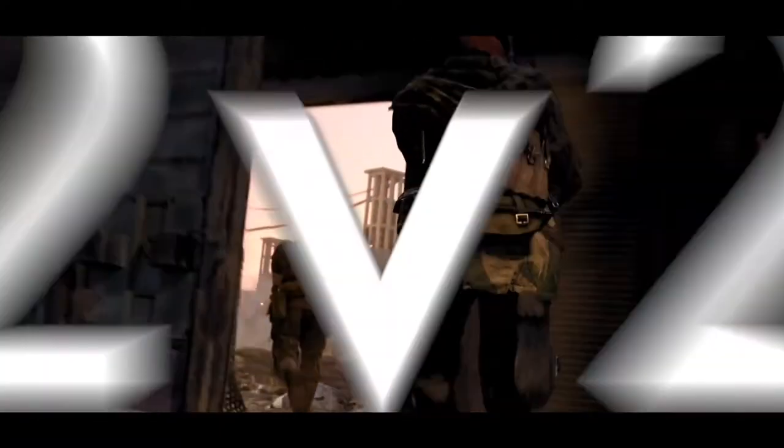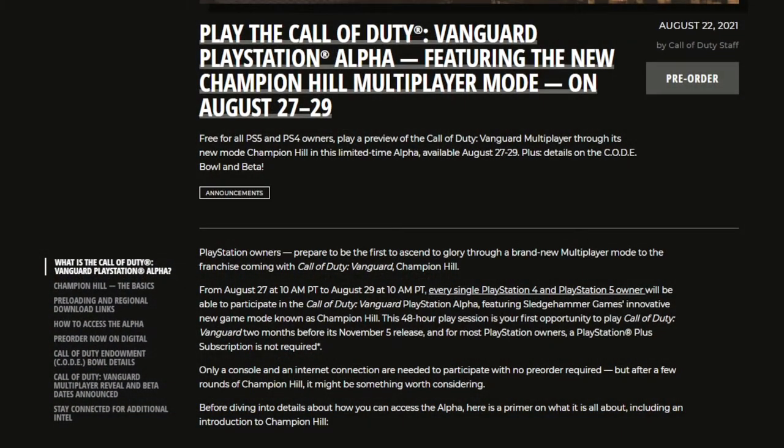The alpha is going to start on August 27th and last until August 29th, and it's only going to be featuring the new Championship Hill multiplayer mode. Directly from the Call of Duty Vanguard blog post, it says: free for all PS5 and PS4 owners — play a preview of Call of Duty Vanguard multiplayer through its new mode, Champion Hill, in this limited time alpha available from August 27th to August 29th.